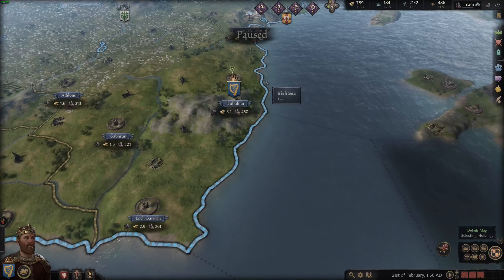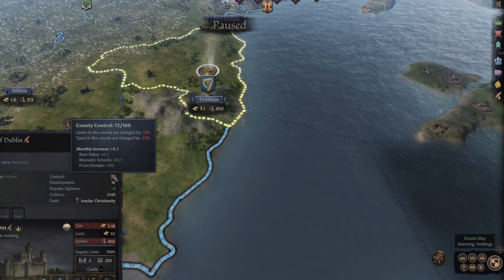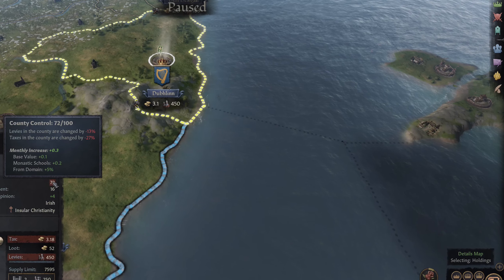Control is just one of those no-brainer things that you just have to take care of in your realm, particularly when it's inside of your own domain. Because your domain is where most of your income is going to be coming from early on in your campaign.